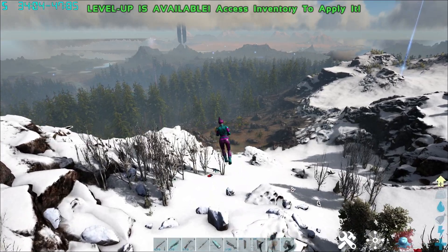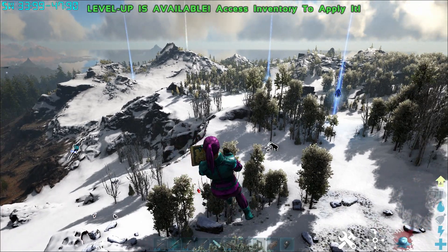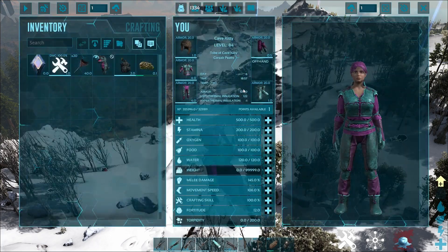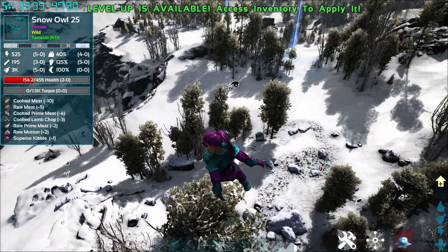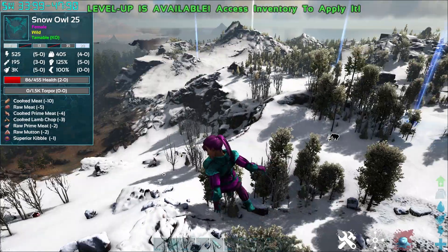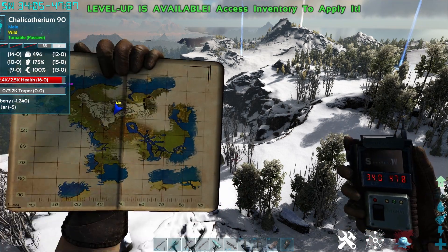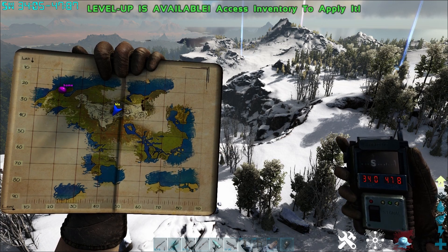As you can see, we're in the snow. Be sure to come up here with some fur because it's freezing — it is minus seven right now and I'm sure it can get colder. I tried to find a very easy spot where I could find some snow owls. I've been all over the snow and this one location here is the only one I'll show you. I'm sure they spawn in other places but this is the easiest place I've found.